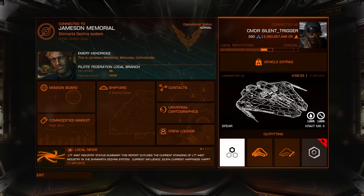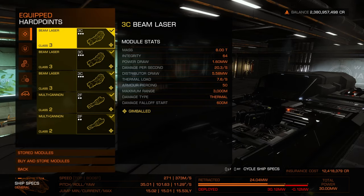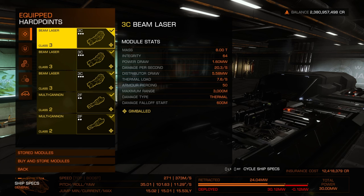Let's go into outfittings and talk about all the different settings. I went with beam lasers and multi-cannons. I really like beam lasers for their damage output and the fact that they're essentially unlimited ammo. These are three C beam lasers, which is the highest tier I could get for gimballed beam lasers on this ship.